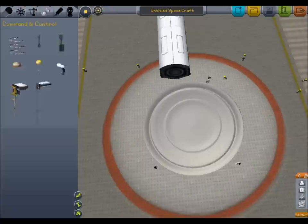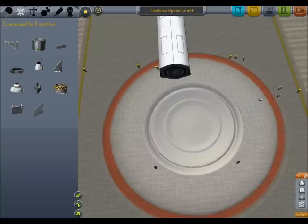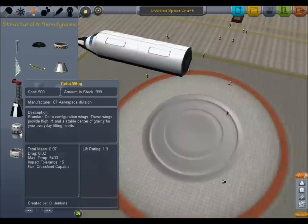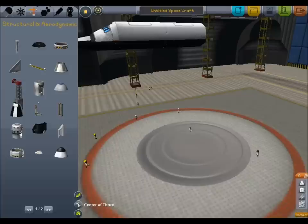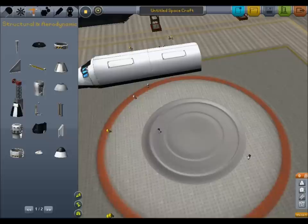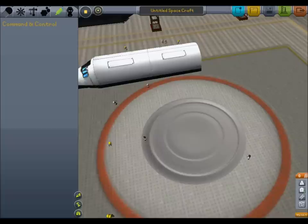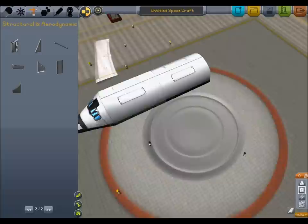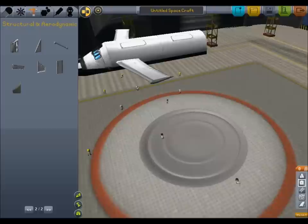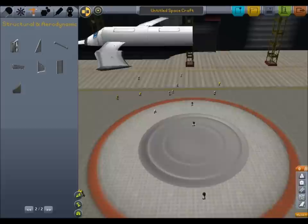I need to put the game in full screen mode — I can't actually see far enough down to click on the next page. I'll have to move it into full screen mode next time. So I want long, long wings to have a lot of lift. That's going to be the key point of this plane — it needs lift coming out the wazoo because it's going to be so heavy.